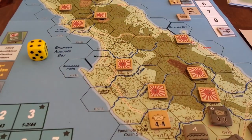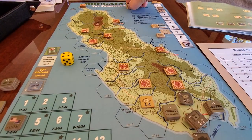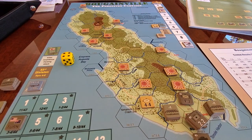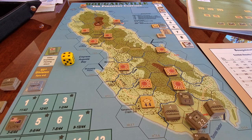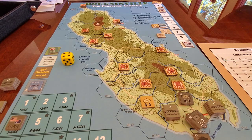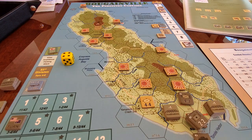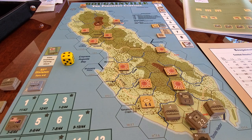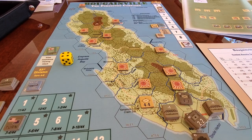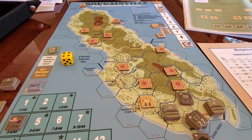All right everybody, welcome back to the big board. I'll zoom out a little bit here so we can look at Bougainville: The Forgotten Campaign. It's a small print-on-demand game from Lock and Load Publishing in conjunction with War Diary magazine — a slightly different offering that falls into the casual or filler game category, but with a little bit of meat to it, including some setup and hidden movement.